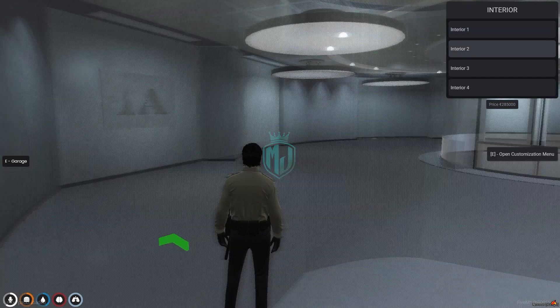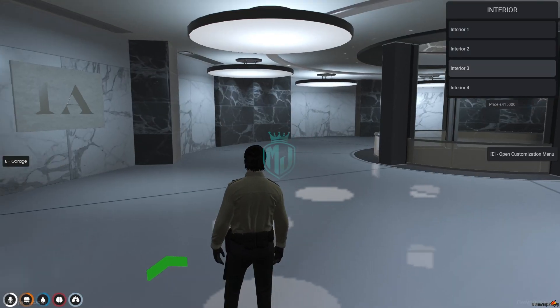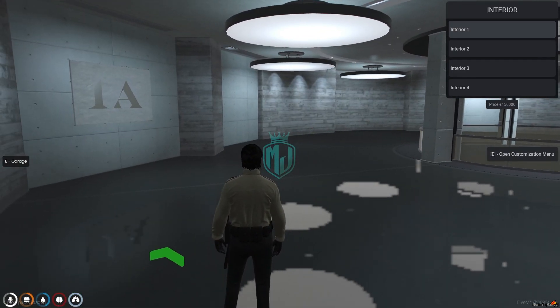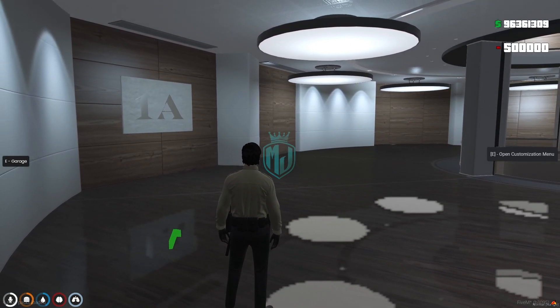And the interior — as you can see, we have 4 textures: this one, a complete white one, this one, and this wooden type texture. You can buy them from here.